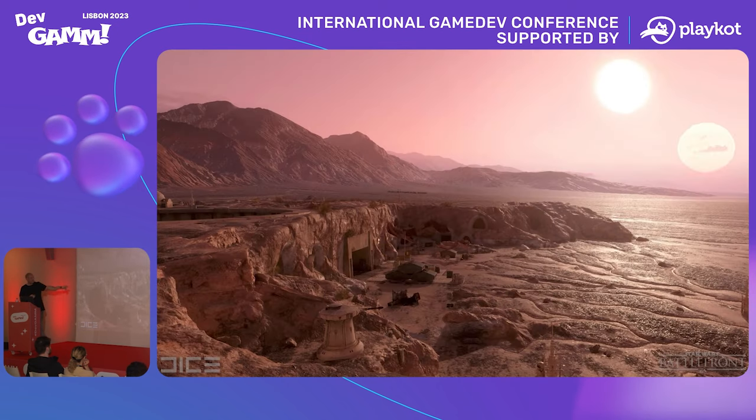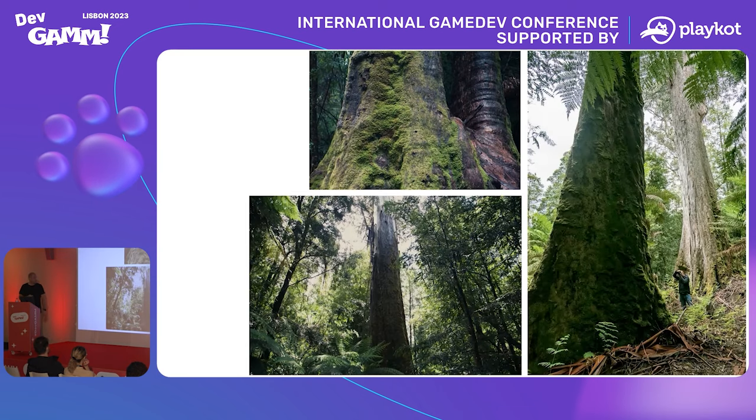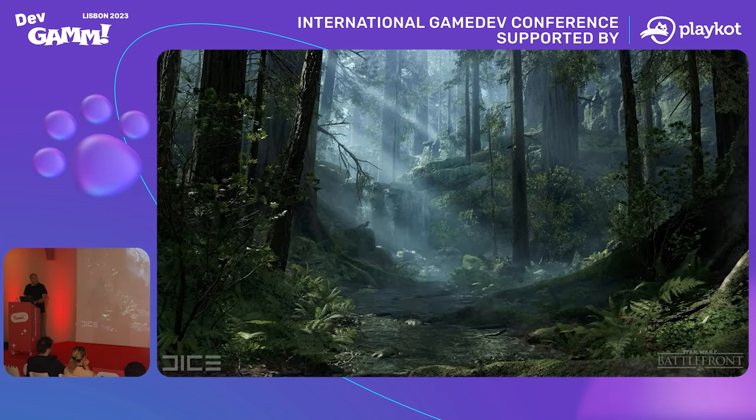That was real-world Tatooine — and this is in-game Tatooine. They also did some unseen, unexpected new additions to environments: Tasmania had unseen parts of Endor, the forest planet from Return of the Jedi, and there were ice caves from Iceland for Hoth. And this is Endor from the final game.